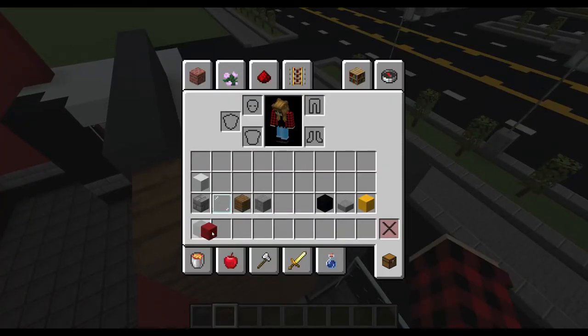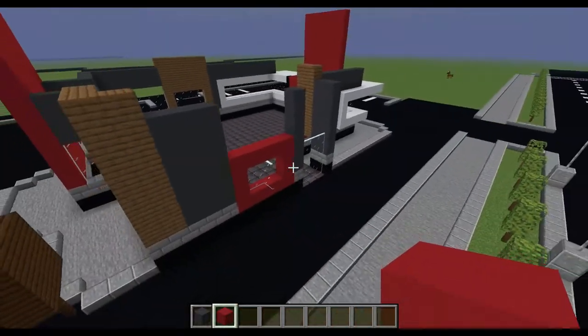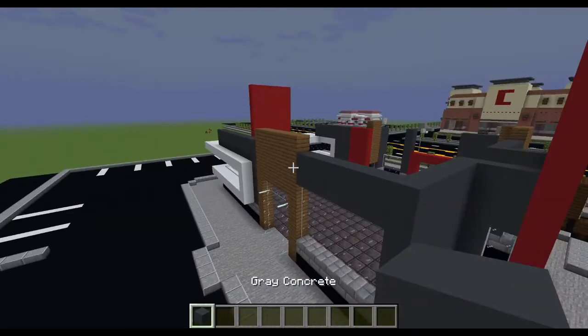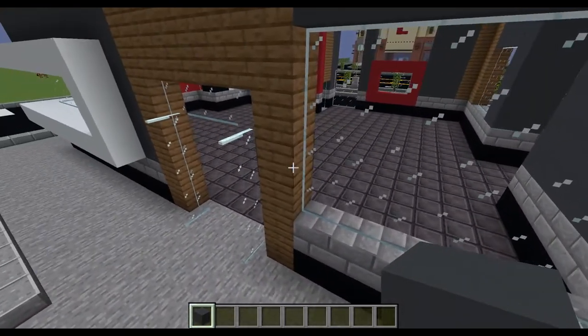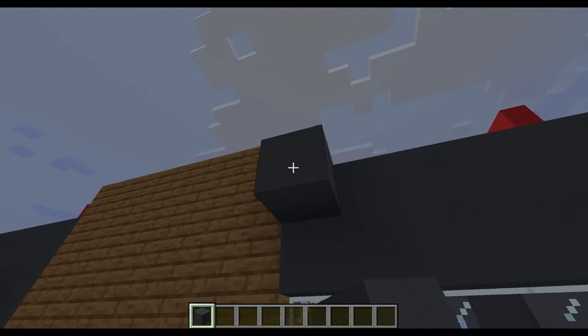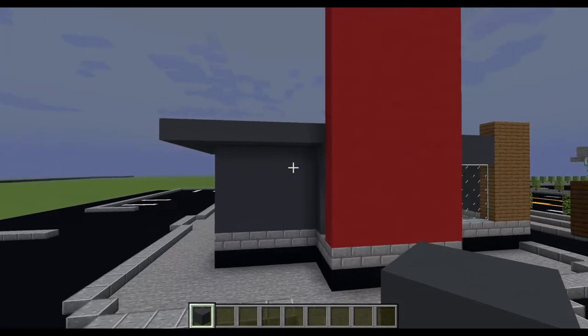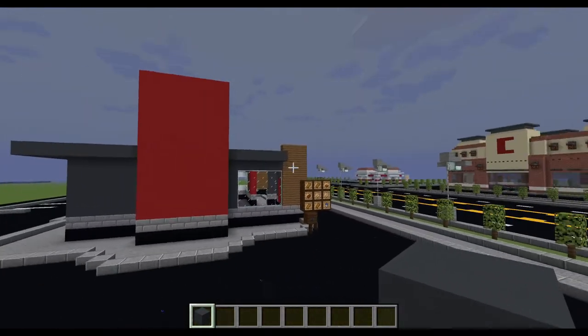I'm going to do the same with this red concrete over here — not over there because that's the correct height. Now putting away the red concrete, I'm going to take the gray concrete and on this section where this window is to the right of the entrance point, I'm going to take it out by two, and make sure to do it on this side as well. So it should look like this, and do the same on this section right here. This back piece should look like this.